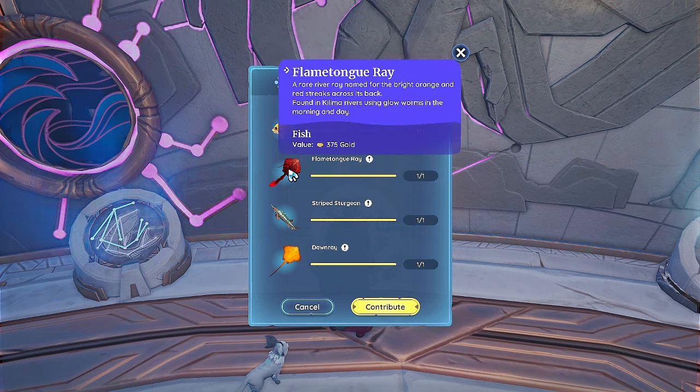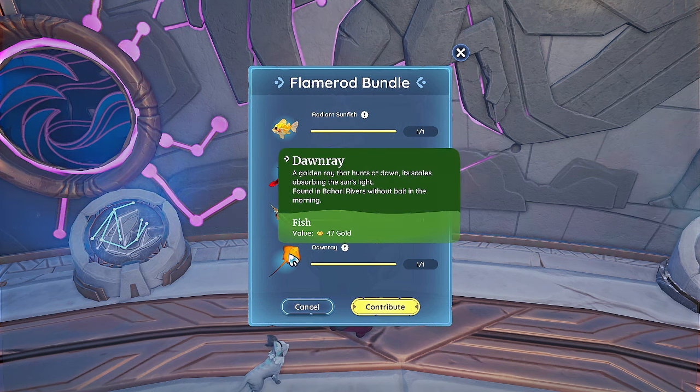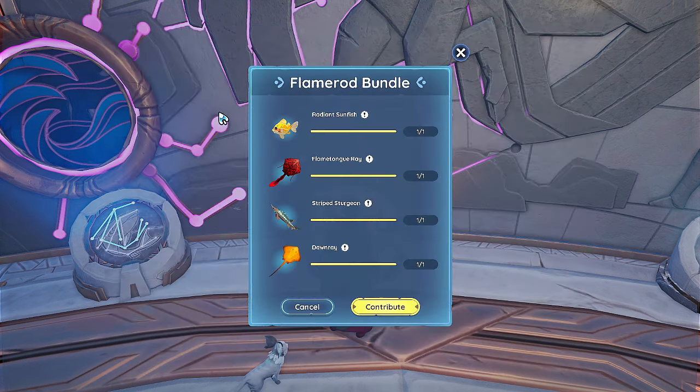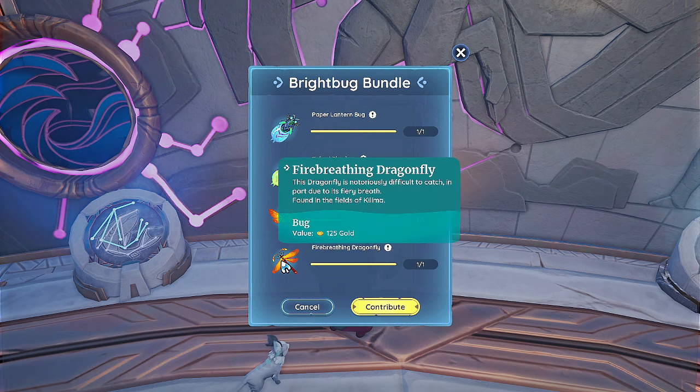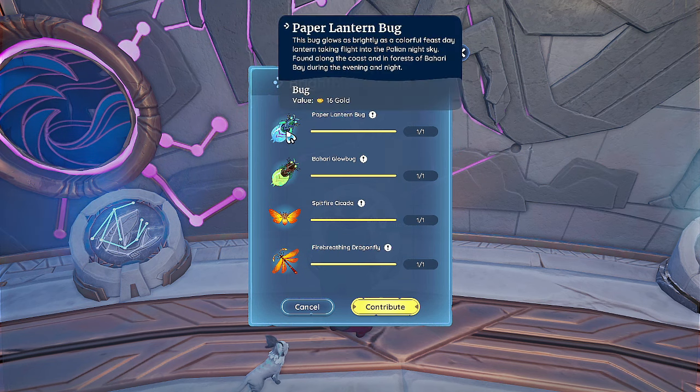Flame tongue ray you get with glowworms out of the rivers. Striped surgeon you get with worms at the ocean in Kilma near the docks — I believe it's at nighttime. Dawn ray you get with no worms, just a hook, between 3 and 6 in the morning in Bahari rivers. Fire breathing dragonfly you get in mirror fields during dusk or dawn — usually at dusk I find quite a few of them. Spitfire cicada is in Bahari — usually found in the very beginning area on the juniper trees during the day.